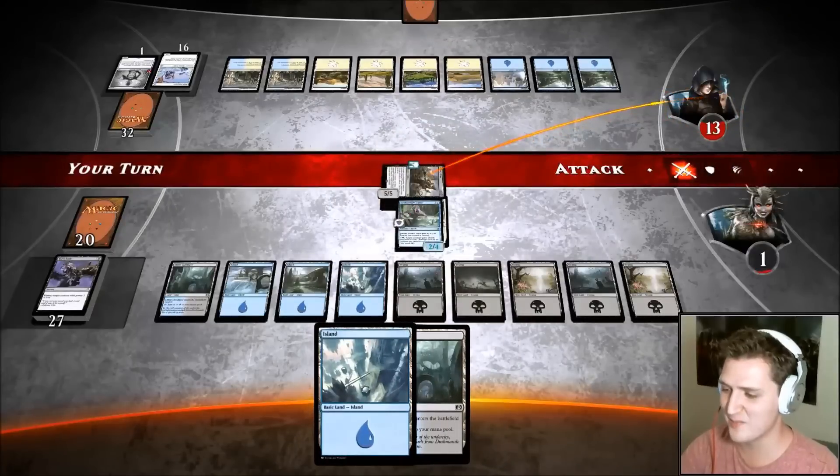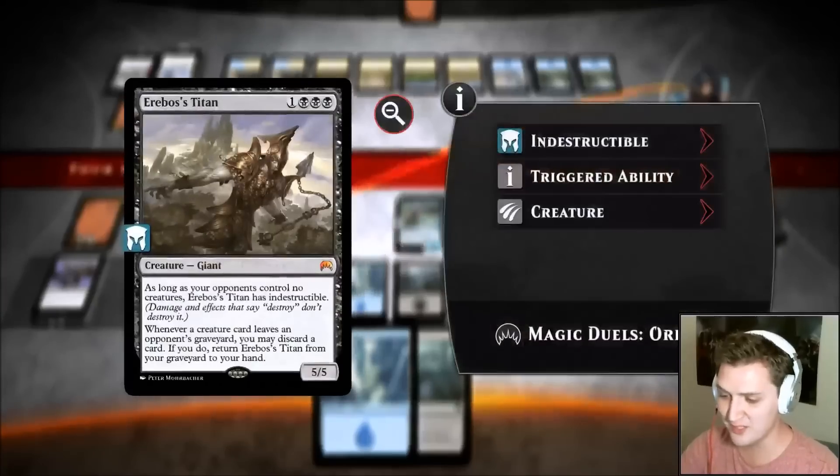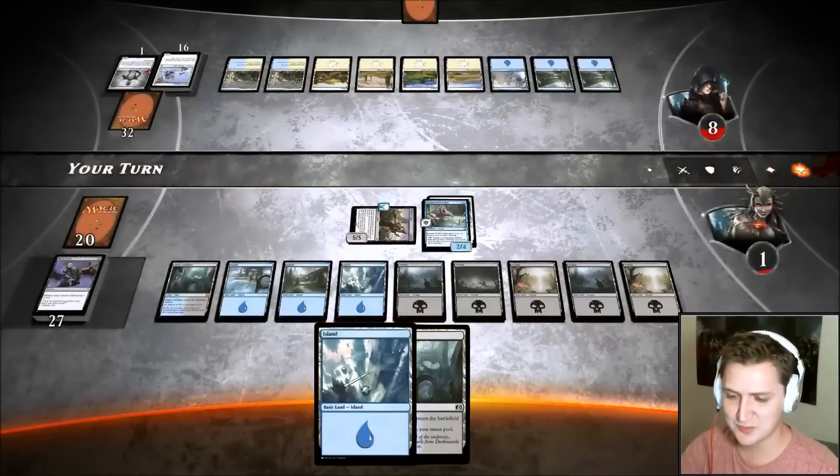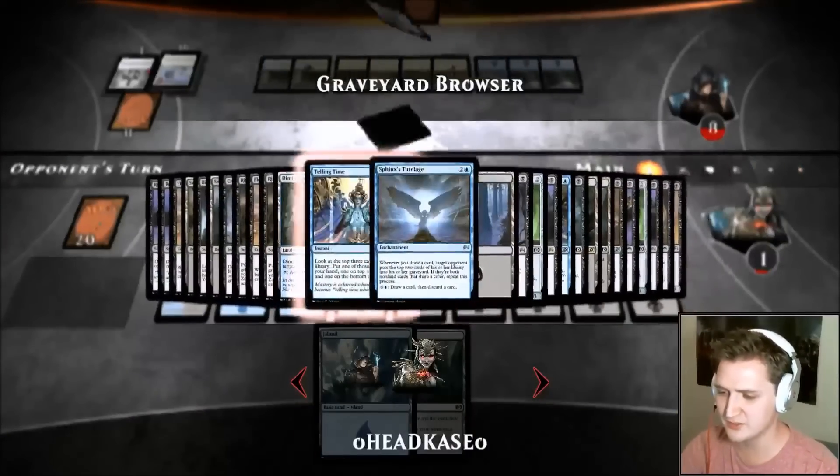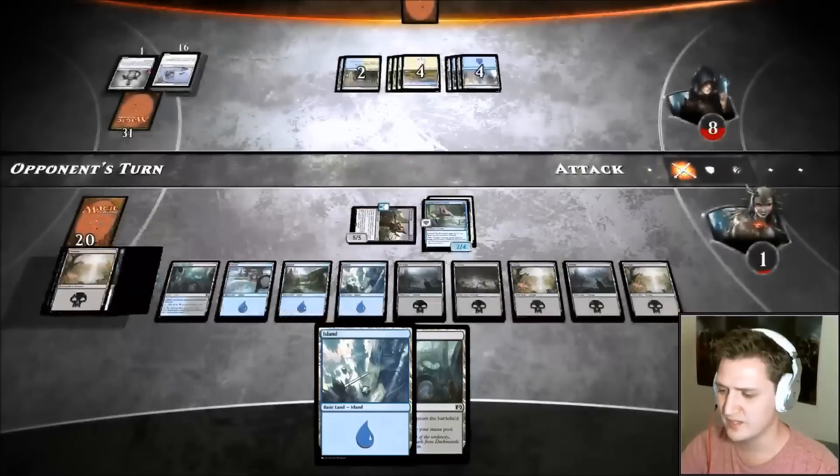Another Murk Lurker is what we need — he's on a very relevant three-turn clock. I wish I had counter magic right now. It's weird to say but I'd want to protect the only bomb in my deck. We have 27 cards left; we're about to mill ourselves. How many Murk Lurkers in the yard? None — so we have two more draws.